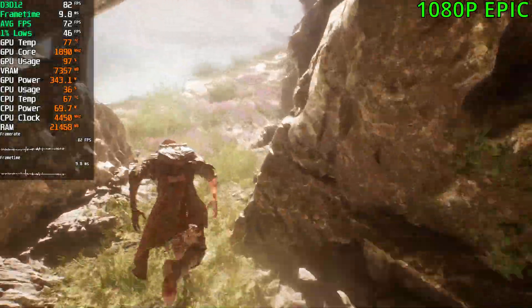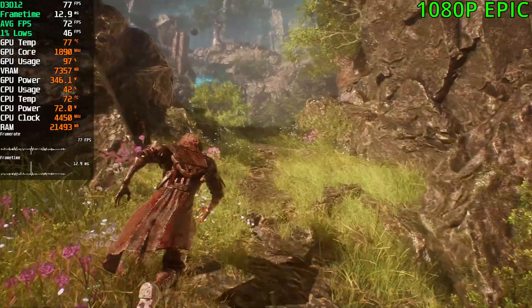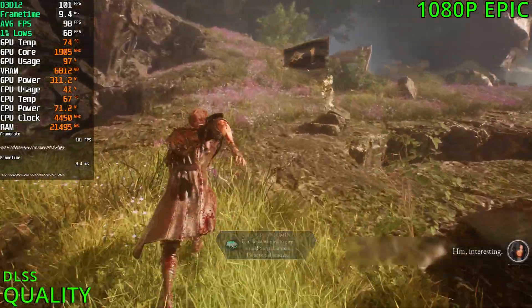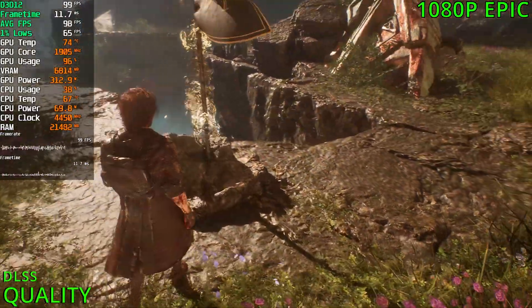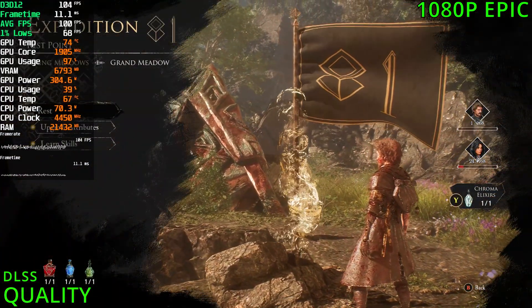So at 1080p epic settings, you're getting 60fps up to 70 on average. Easier scenes put us in the 80s and the 90s. And playing with DLSS, we are sitting at 90fps up to 100 in this area — so we gain like 20 to 30fps.